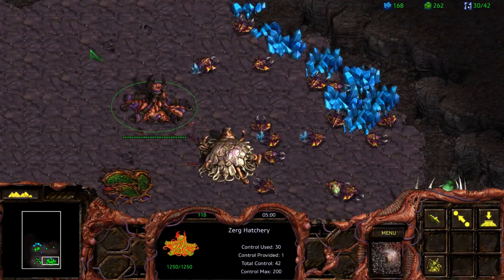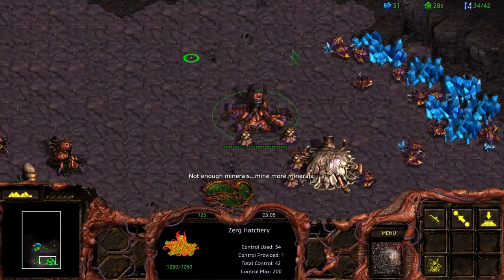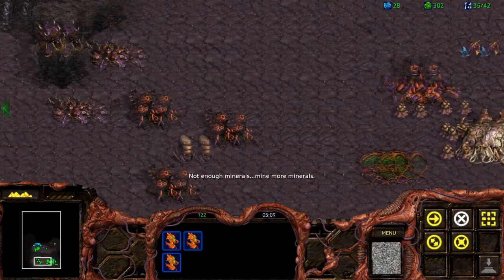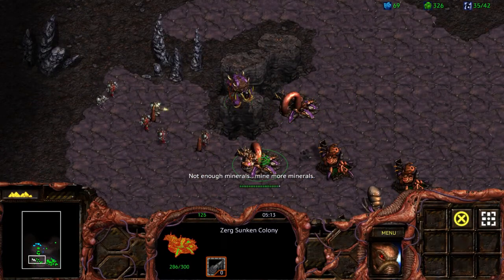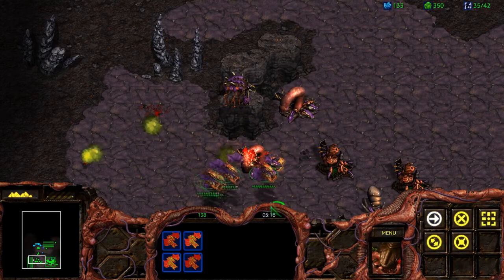Just keep on making drones for the meantime so that we can also quickly supply this area once that hatchery is completed. When the time comes, we will become a two-base Zerg. Now here we go — this is the attack that I told you about that would come eventually.